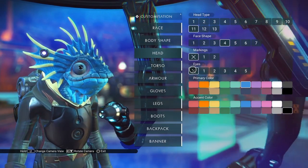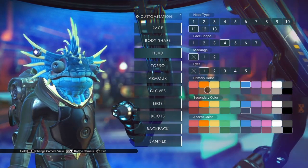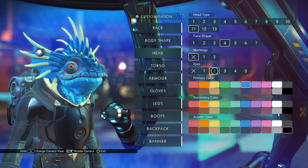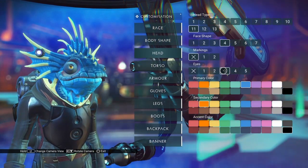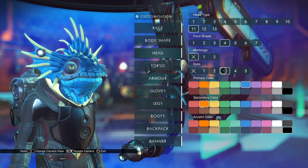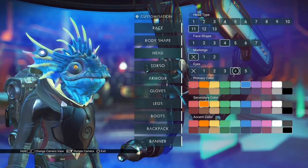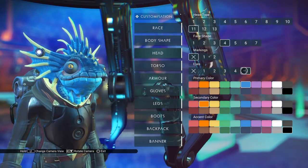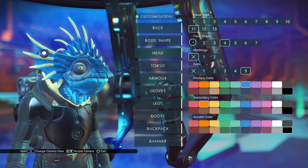I0 is the black orb, as normal. I1 is a fairly human-looking eye with a normal iris. I2 has a horizontal pupil. I3 is a little bit like an android eye — there's a horizontal line through the iris, with a dark color on top and a light color on the bottom. I4 is a vertical pupil, and I5 is the bug-eye one with a vertical pupil.